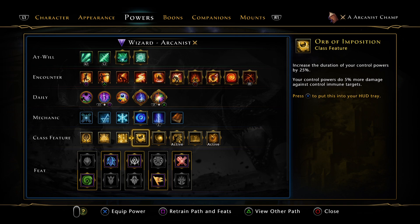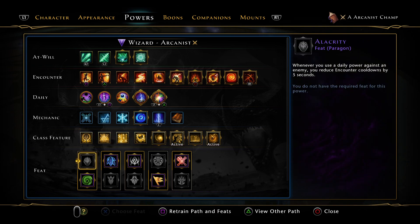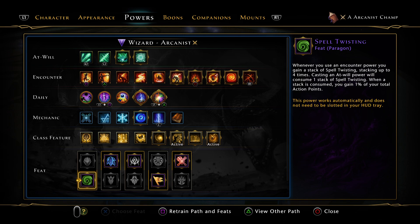Other class features you can try: Chilling Presence, but Arcane Powerfield is better. For class feats, Spell Twisting with AP gain helps out as well. You can try running Alacrity, but it's a different playstyle.